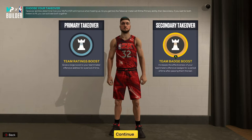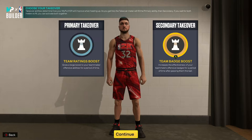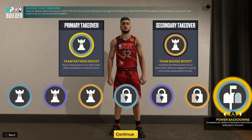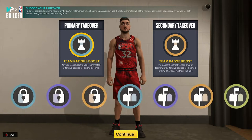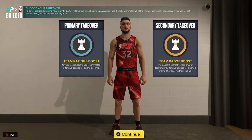Magic was known for his passing and making his teammates better, so I put team ratings boost and team badge boost, but you don't have to put those. You can put whatever you want — lock takeover, post scoring takeover, or whatever. This doesn't affect the build whatsoever with the takeovers. Feel free to experiment and do whatever you want.